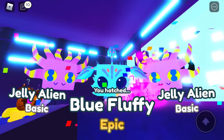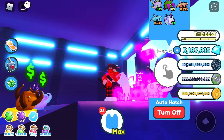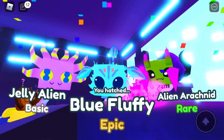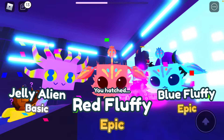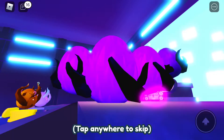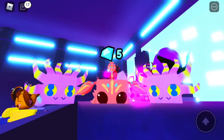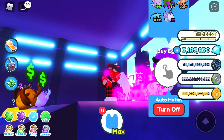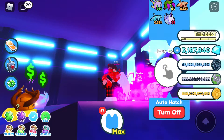I forgot a blue one — I'll take that. I'll take that. I'm getting blue fluffies and red fluffies — fluffy, it's hard to say. 20 billion for a deep mythical — a really expensive egg. 18 billion. Here we go. I thought we bugged at first.